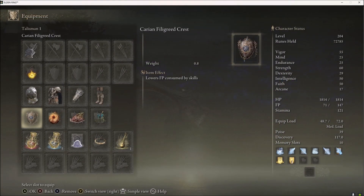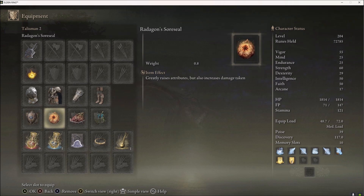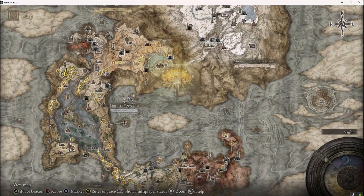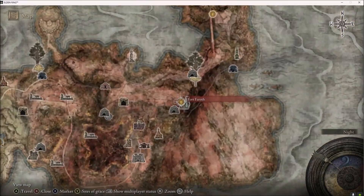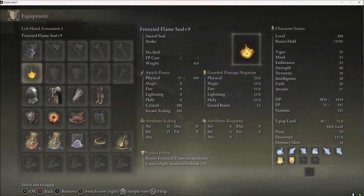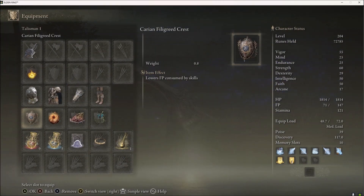For talismans, I use the Carian Filigreed Crest because it lowers the FP cost so I can spam more. Radagon Soreseal gives me extra Strength, Dex, Vigor, and Endurance — plus 5 I believe — and it's also really easy to get from Fort Faroth. The Carian Seal you actually have to do some of Blaidd's questline for, so that's going to be a little bit difficult.